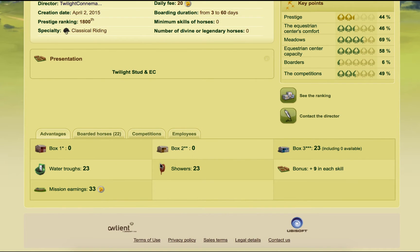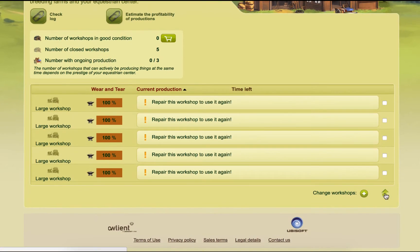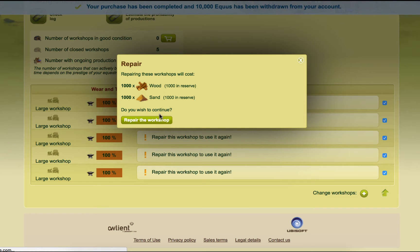In terms of our EC, we have got a couple of boxes, and we have water trucks and showers in each of them. Now I need to check my workshops — they need repaired quite badly, by the looks of it. Let's repair those.